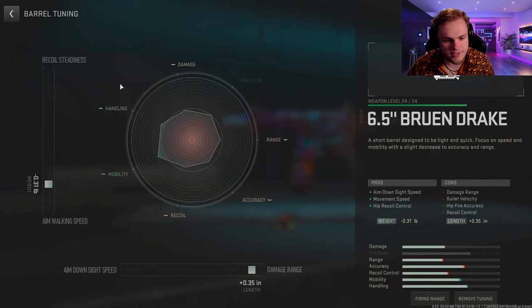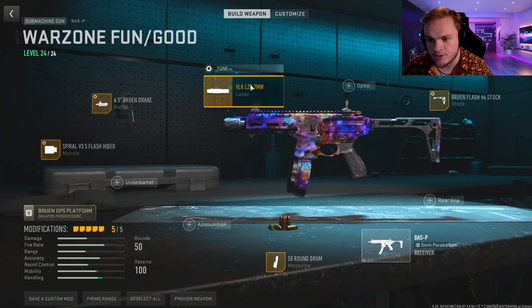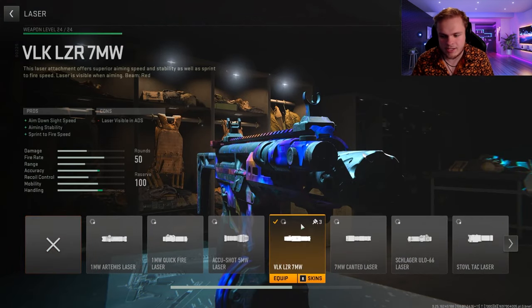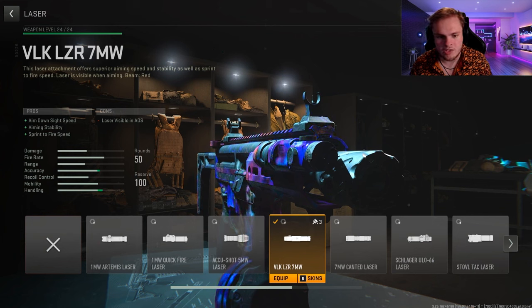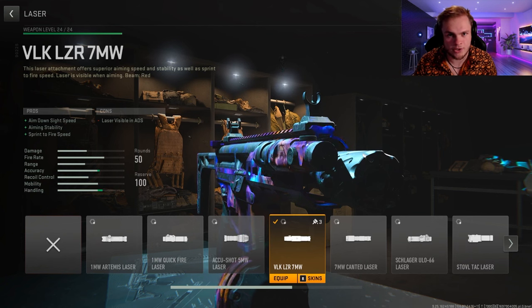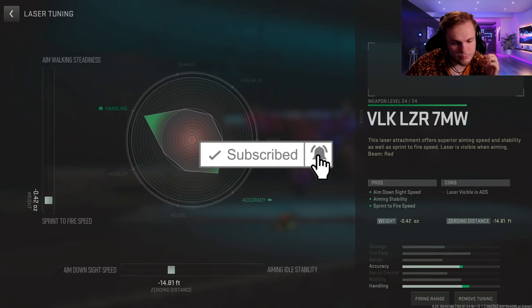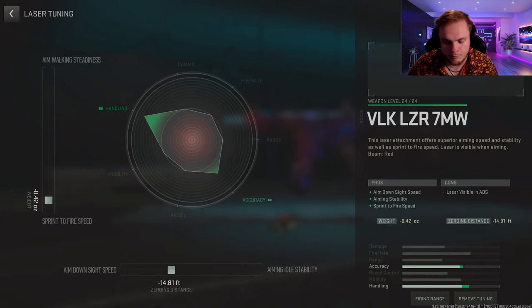The tuning for the barrel is negative 0.31 pounds to the aim walking speed and plus 0.35 cranked almost all the way to the damage range — it's going to feel really good. Now we're going to the VLK Laser 7MW. You can use any laser you want; this one shows your laser when you aim down sights. The tuning is negative 0.42 to the sprint to fire speed and negative 0.14 to the aim down sight speed.